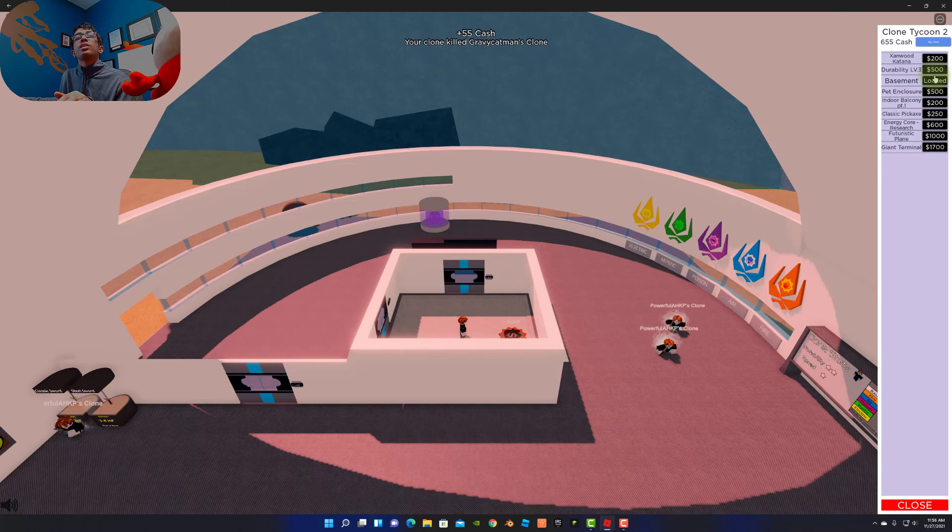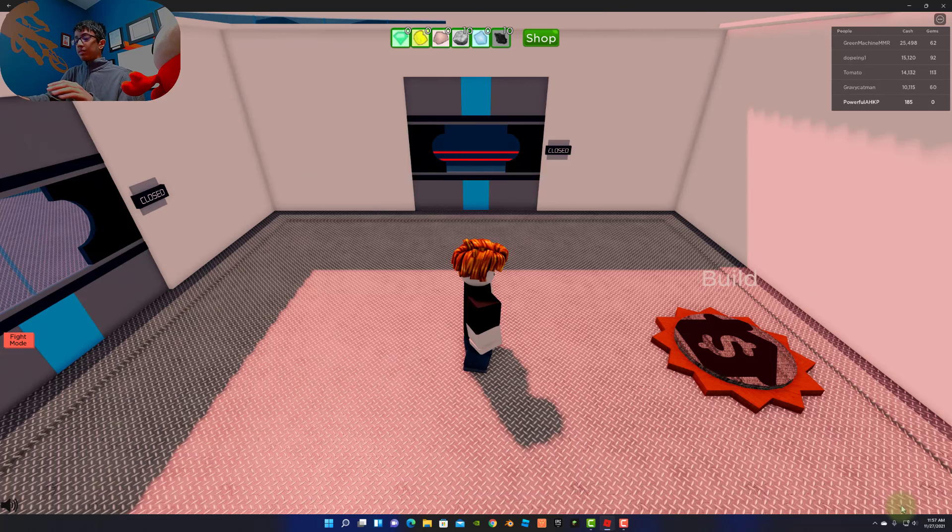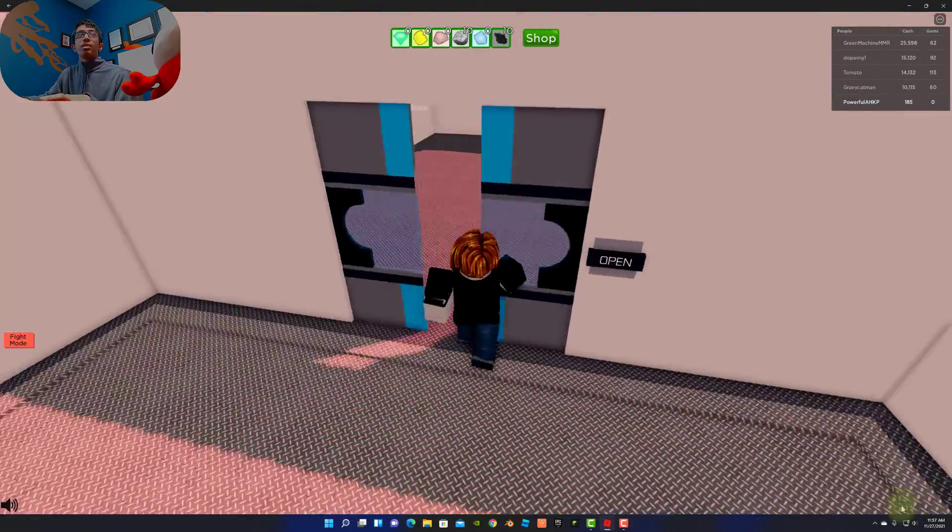Why is this basement locked? Quest required — follow the telescopes. I have no idea what that means. I'm just going to buy everything in order. Durability level 3 — I want that. Speed, speed, speed — yes, our clones need to be fast. Now I have all of the elements and I've improved my clone statistics.